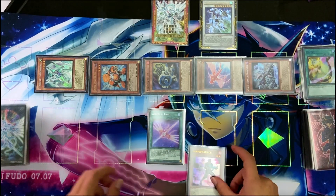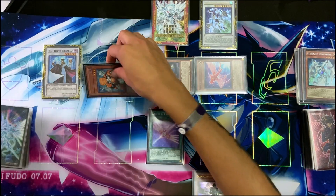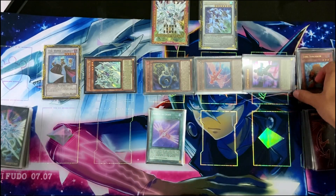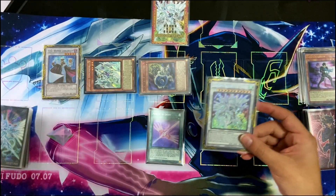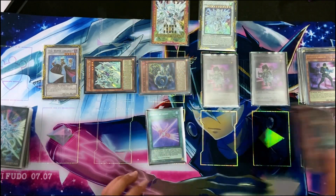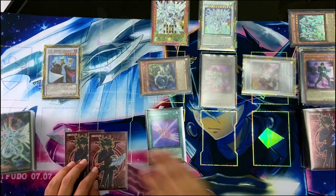Now that we have Double Warrior, we're going to do synchro 5 for TG Hyper Librarian. We can activate Star Synchron's effect — tribute Junk Synchron, special summon — and now trigger Double Warrior's effect in hand to special summon itself. Now we have enough to make Shooting Majestic Star Dragon. We'll do chain 1, chain 2 — Double Warrior specials tokens and we draw a card. Now we can do synchro 5 and go for Axel Synchron, chain 1 to draw a card.